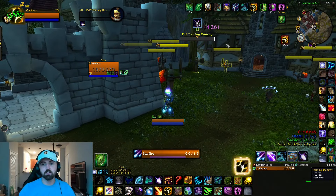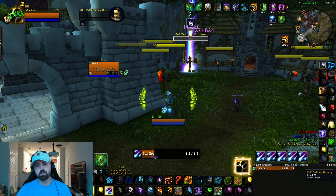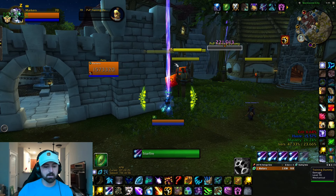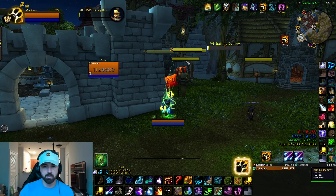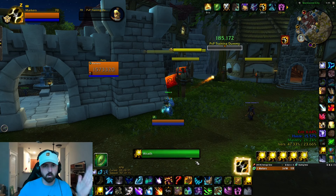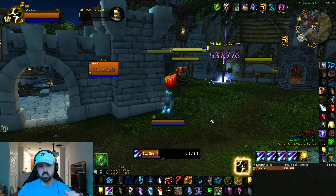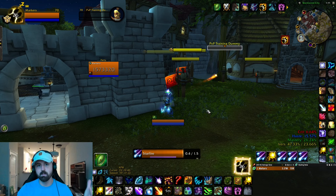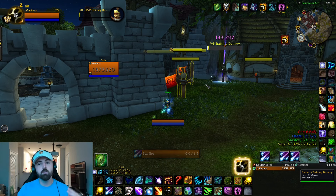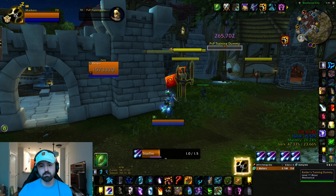I typically star surge and then spam starfires during heart of the wild. My rule of thumb for what to cast - starfire or wrath: starfire is always preferred during heart of the wild. Two reasons: first, there's a little bit of a gap occasionally depending on haste levels with wrath - 0.9 seconds is faster than the global cooldown so there's some hesitation, it's not smooth one cast to the next. Starfire doesn't have that issue because it's not faster than the global cooldown.